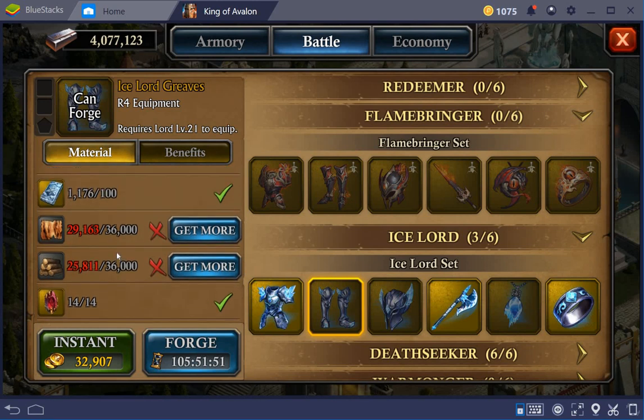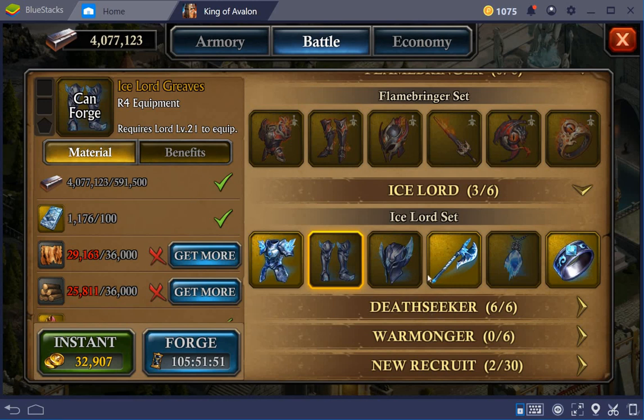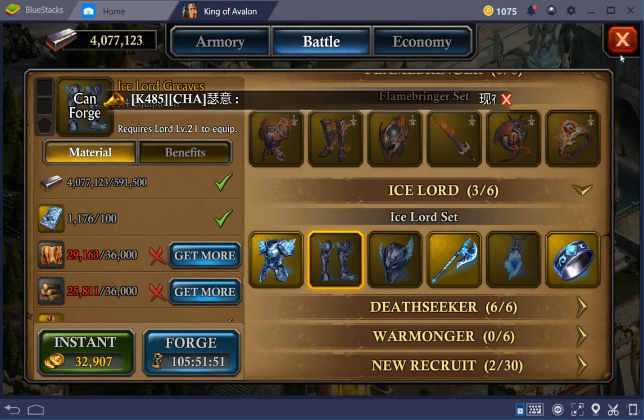It's a bit of a pity, but I can transfer the basic materials quite fast from my farms, so probably in a couple of days I can start another Ice Lord piece — that would be four pieces with still two to go. I think I'll wait it out, at least until I forge my fifth one before I switch. In principle I can use the stuff I have for my Death Seeker set but I don't want to waste a lot of speed-ups.